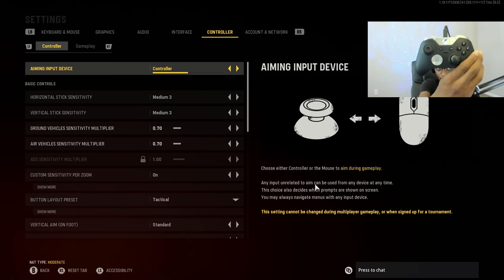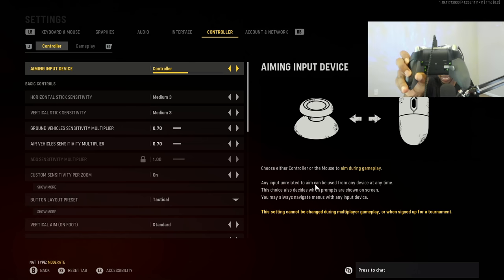I play with an Xbox Elite Controller on PC, and I have one paddle on the back set to jump. My personal pick is gonna be one of the best controllers on the market if you're looking for something that has paddles — very like the Scuf Gaming Controllers, the Cinch Gaming Controllers. These settings are gonna work if you are playing on a default controller, whether that be on PS4 or Xbox.